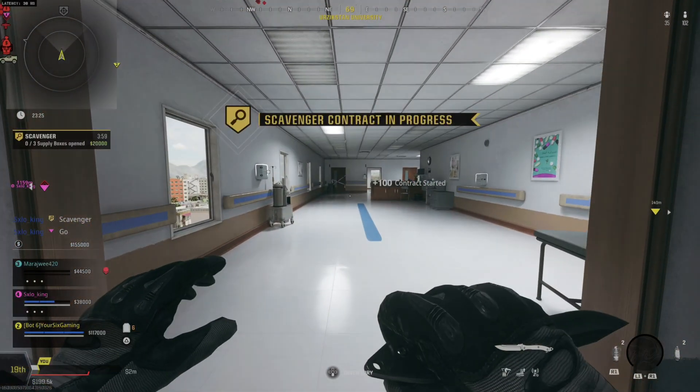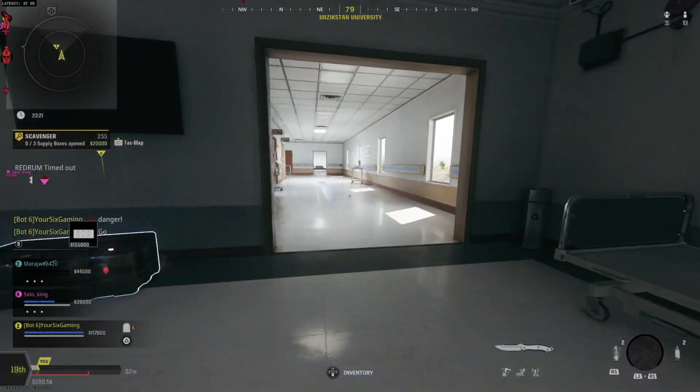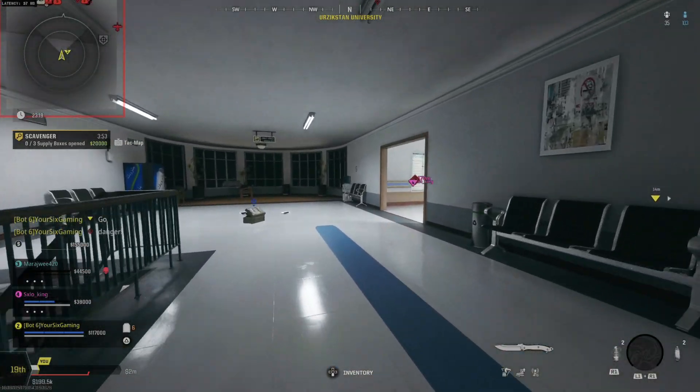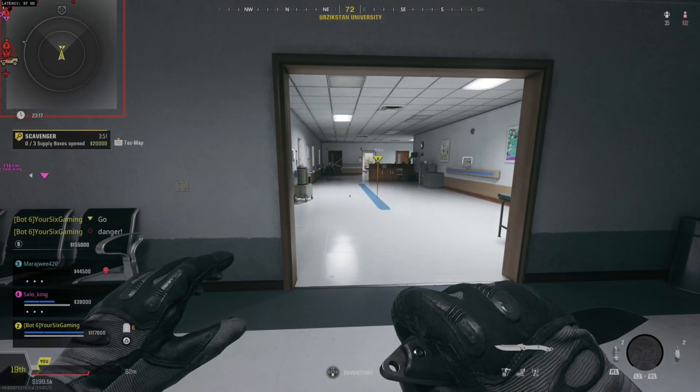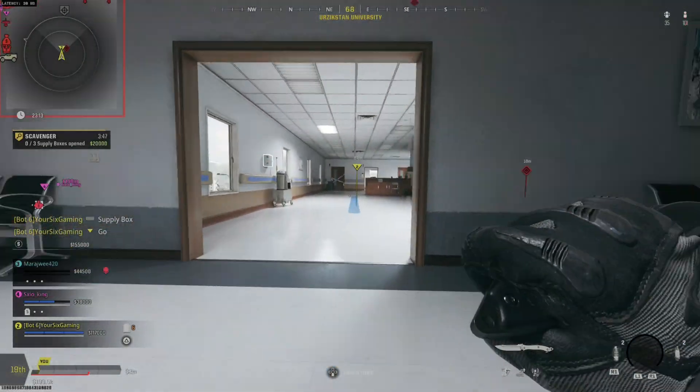Hey everyone, this is Tim from UR6 Gaming, and today in this video I'm going to show you how to ping objects a little bit easier with your controller in Call of Duty Warzone. So instead of using the up on the D-pad button, you can just use the L1 button to ping objects, and then you don't have to really take your thumbs off the thumbstick at all.